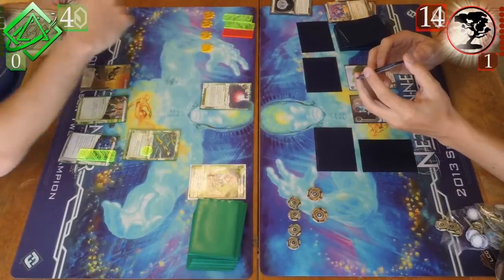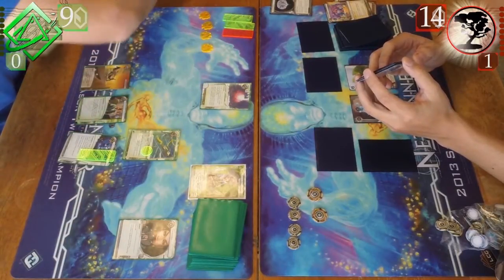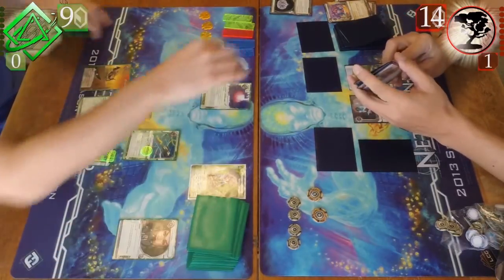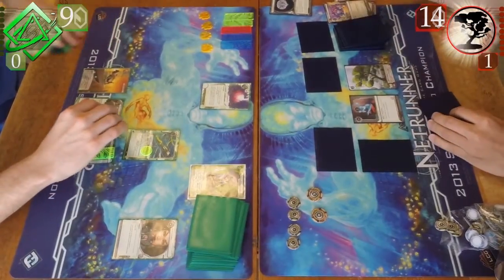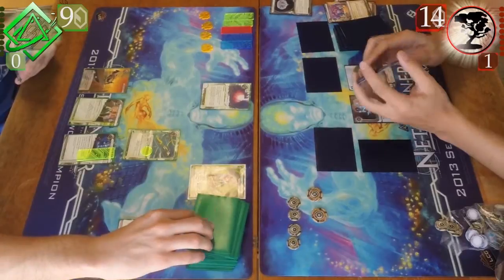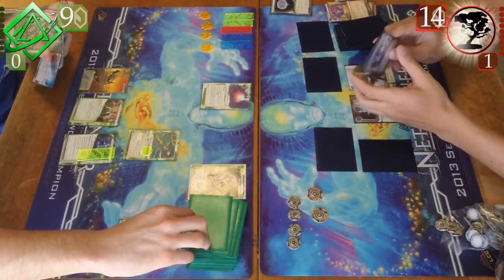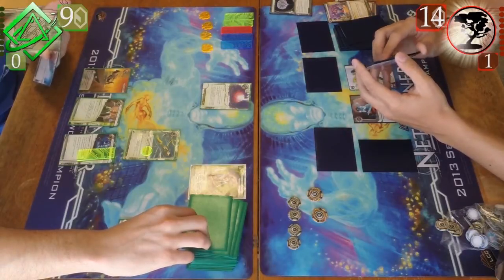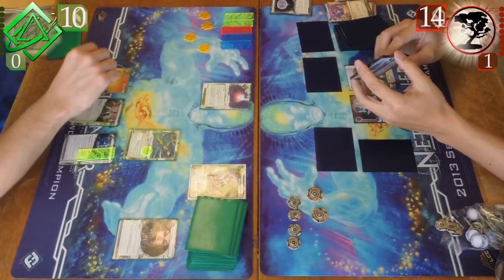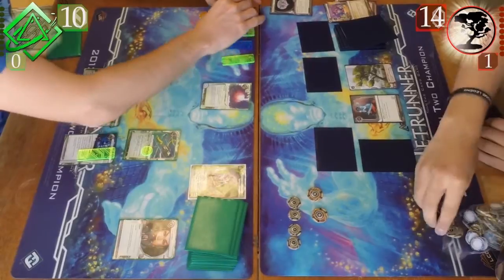He takes the Cloak and then goes to my heap, and then my entire heap is removed from the game, which hurts a lot. Because that Cloak I really, really wanted to play on my turn — that was going to be the first thing I did after playing the Sure Gamble. He got a really good pull. I actually would have rather lost every other card in my hand. He only has one ice stacked in front of all his servers, so really the Dagger and Corroder aren't helping me out too much.